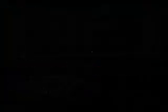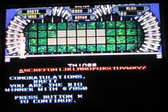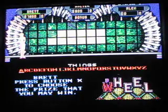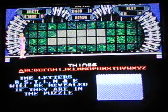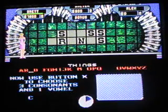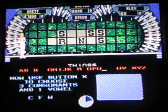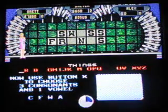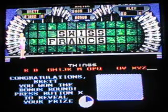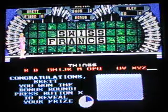Let's find a good bonus round puzzle. The category is Things. Congratulations, Brett — you are the big winner at $7,850. There are five prizes: a car, speedboat, jewelry, vacation to Hawaii, or $25,000 cash. I pick the letter L. R, S, T, L, and E are put in the puzzle. I choose C, F, and W. The answer is Swiss Francs — the currency of Switzerland. So I've won $7,850 and a speedboat!